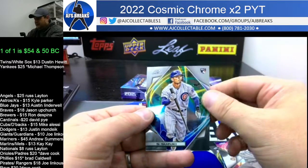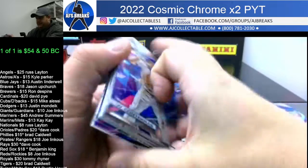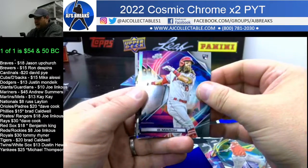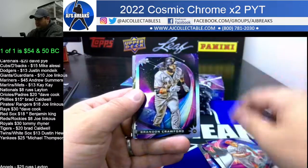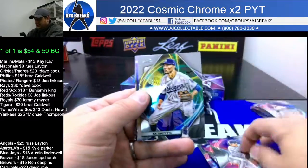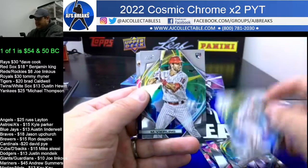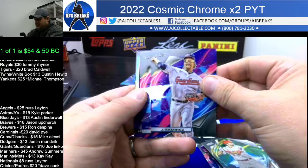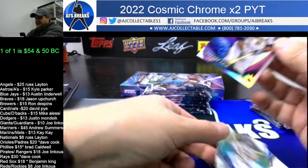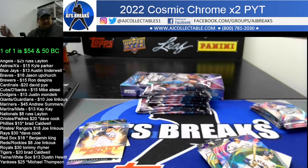Renfro, Cole, Suzuki. Wish we had more. Bogarts, Marsh, Crawford Refractor. Cole Rocket Arms. Beer Rookie — Matt Vierling. Ramirez, Muncy, Kane. Tucker — he's top loaded.